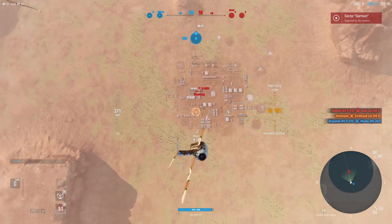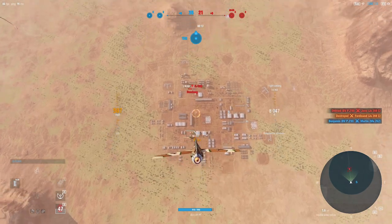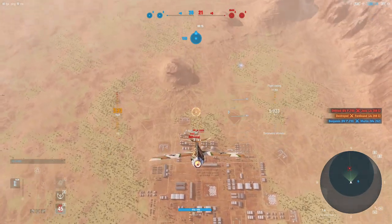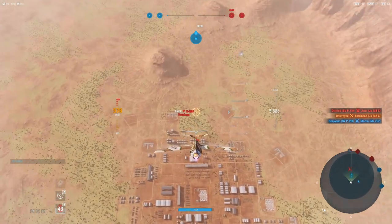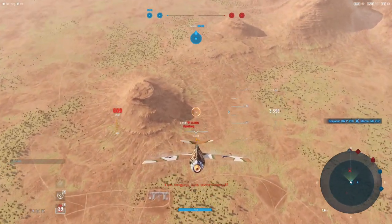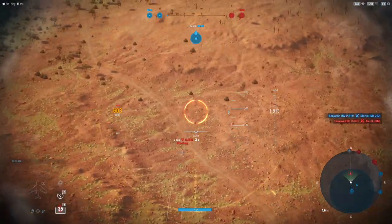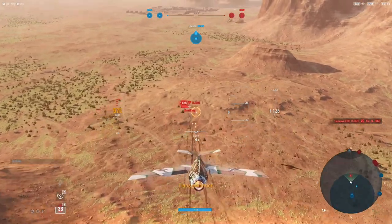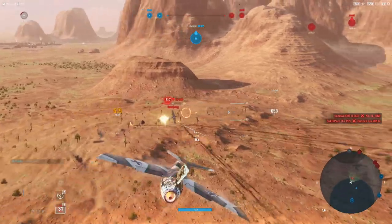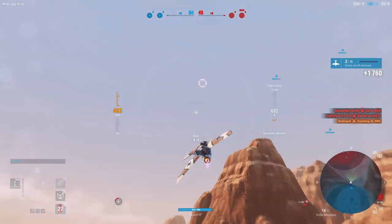I don't know if that's a human, but we got really good climb rates. We'll make the dive on the IL-10M and see if we can take him out. Because as soon as this timer goes up, he's going to come back and try and get this sector from us. We're pushing 609 miles per hour, although we are going to slam on the brakes to get guns on and take that aircraft out.